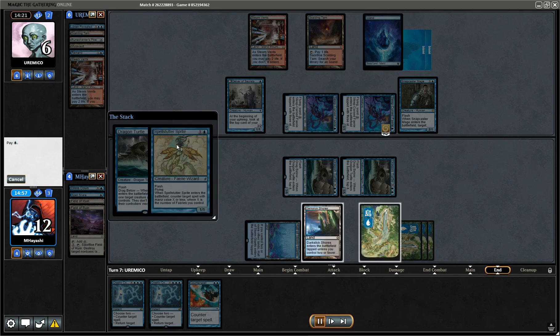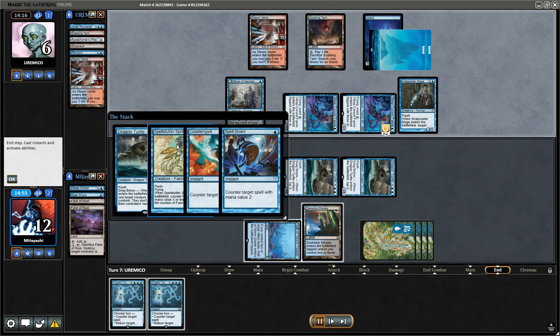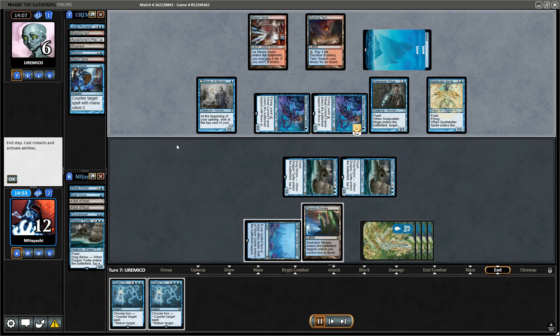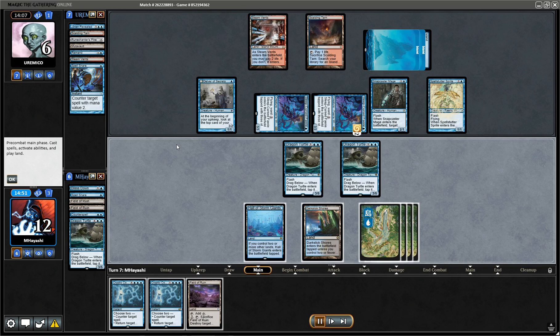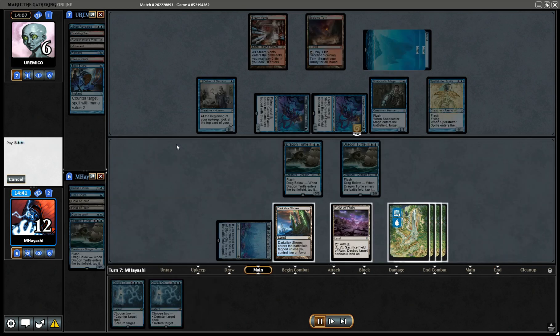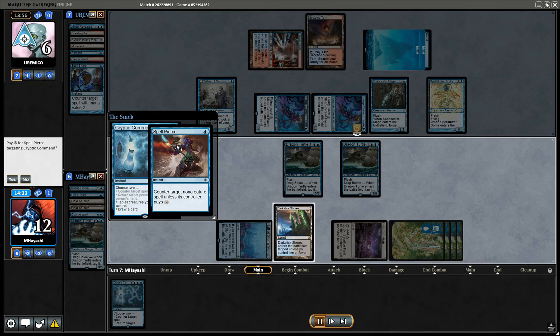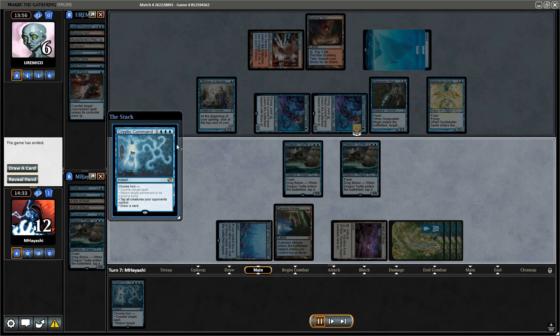A counter war this time — to counter war, they win. But if I get to Cryptic and tap their whole board then I think that's GG. I'll pay the small Spell Pierce. Nice.